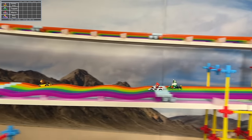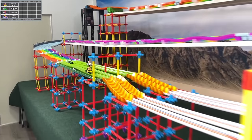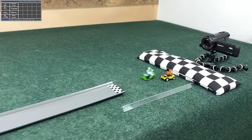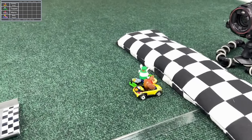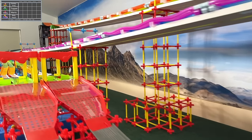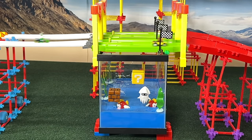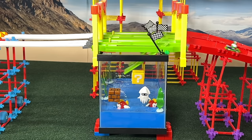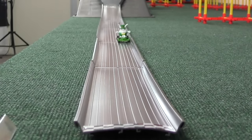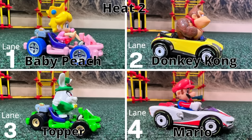Donkey Kong with some speed again. Mario trying to end that reign of Donkey Kong. Will he do it? Maybe — he's only down a couple lengths, maybe even just one. But Donkey Kong's so fast down the hill and Mario's nowhere to be seen. Topper will grab three points and keep himself in the game — we'll start with a 5-3 and a double zero. Mario and Baby Peach together in the goo. The more you win, the more you goo. The further you advance in this competition, you just have to eat more goo.